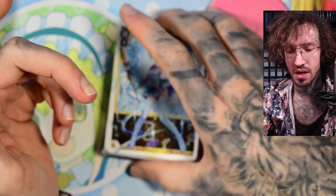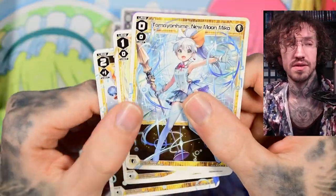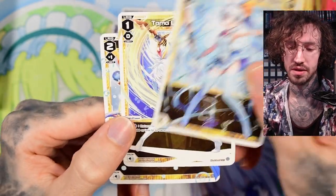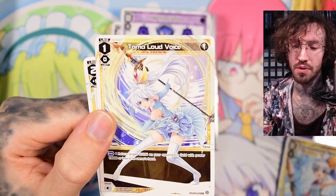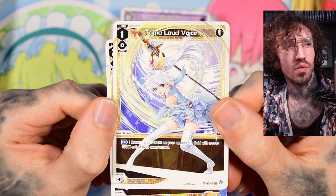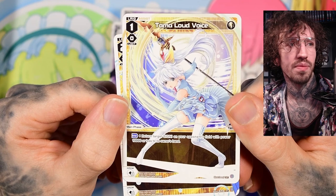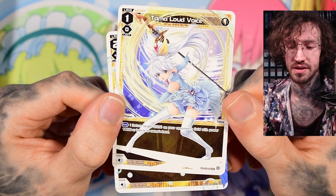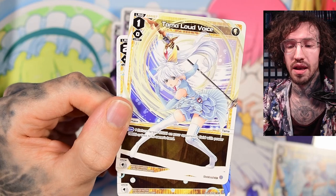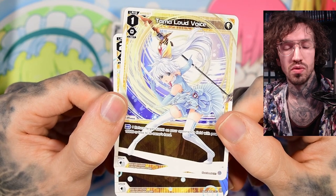Of course, you need two assists at level two, but that's easy since they cost nothing. We have Tama — all of Tama's assists cost zero, which is important because this deck needs the anna for other things. The first assist opens a lane for you. She has the enter ability: return target signi on your opponent's field with power 10k or less to its owner's hand. So she could even bounce a level 3 signi, but usually you play her on your first attack turn for early damage.